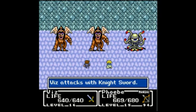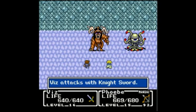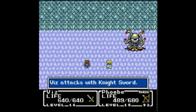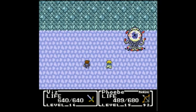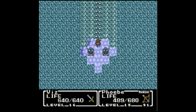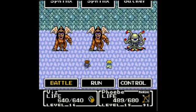Strike first. Could be worse — the enemies could strike first and do a whole bunch of status effects on me. All I would need would be to get hit with both the sphinxes and be paralyzed by the pseudopod over there. But at least that didn't happen. The boss really didn't run that far away — he's just up at the next room.